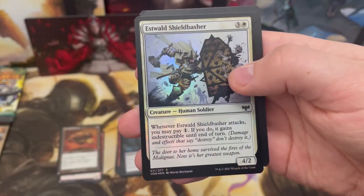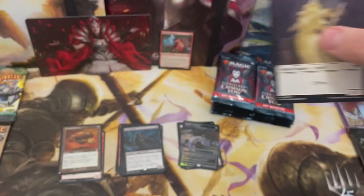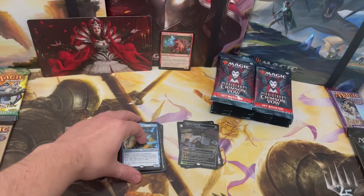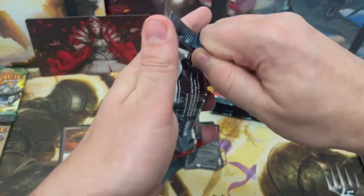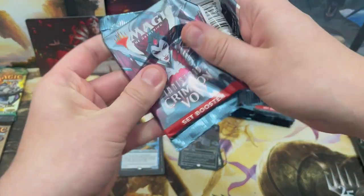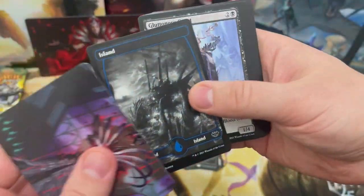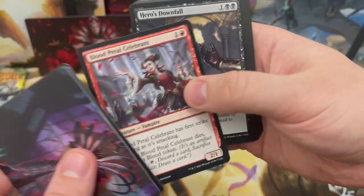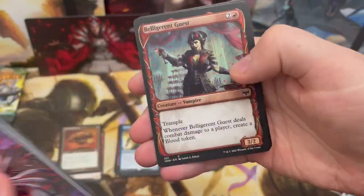Eastward Shield Basher and no list — I keep thinking every card is going to be a list card, but that's just lies. On average it's about five list cards in a box, so we'll definitely — hopefully — have a few more list pulls.